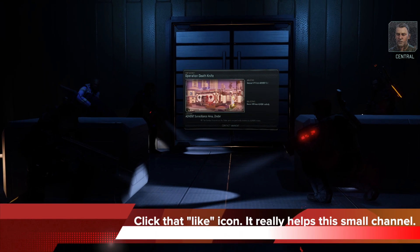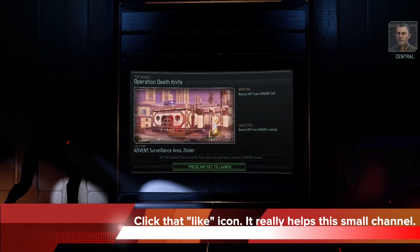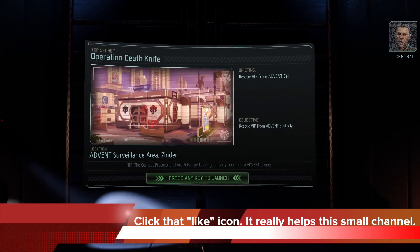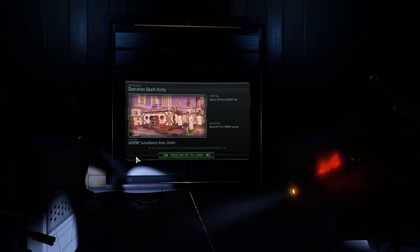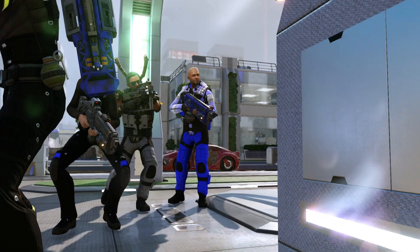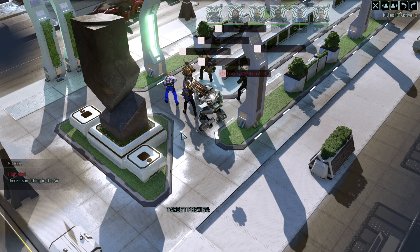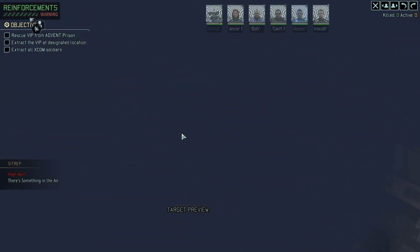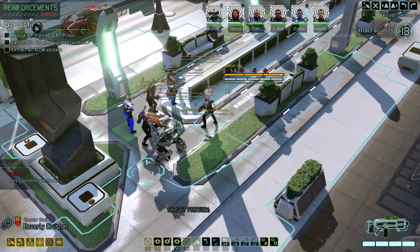We received an emergency request from the spokesman asking for help freeing a VIP sympathetic to the resistance cause. Advent forces are holding the captive in the area and we're expecting steady reinforcements. Lock down the area, eliminate all hostile resistance, and secure the VIP. Operation Death Knife takes us to the Advent surveillance area of Zinder — let's get it going. I think we need to take a look at Subject 24's voice — seems like there's a loose wire.